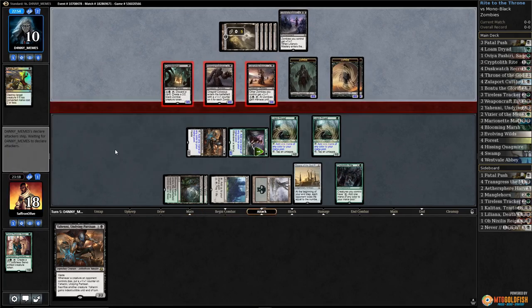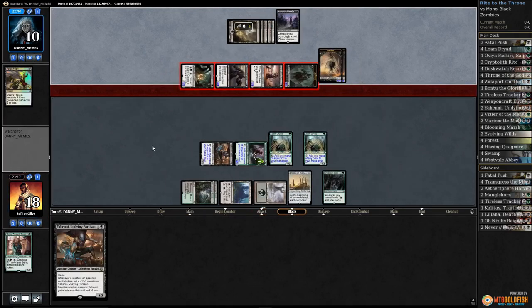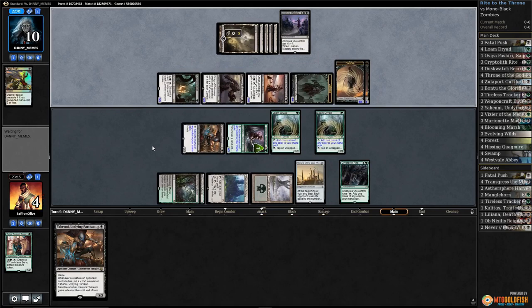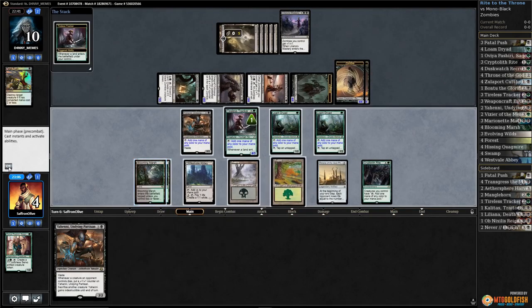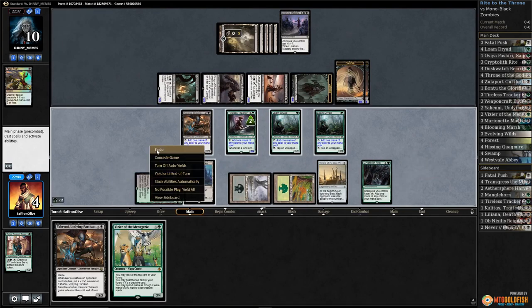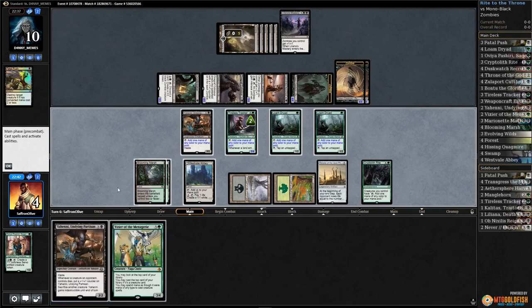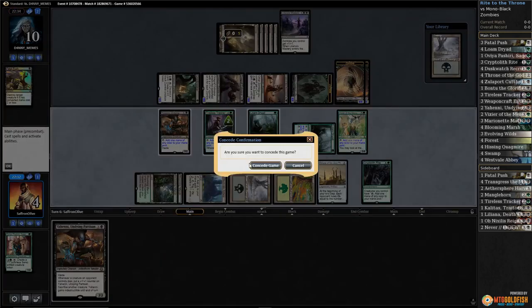Opponent attacks, attacks, attacks, attacks — we take it. If we draw a creature here we should be able to win with Ormendahl, especially if it's a cheap creature. No such luck. Play the land, get a Clue, sack the Clue. Play Vizier — and now we're dead. We needed the creature earlier. Play Vizier and that does it.